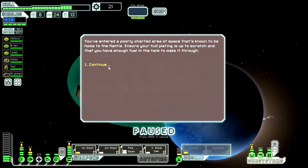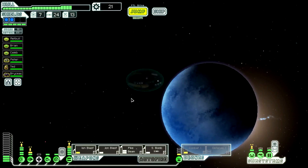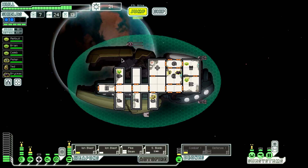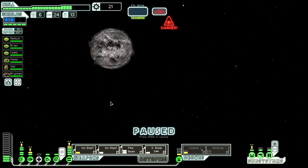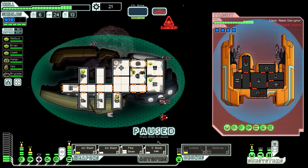Welcome back to FTL and welcome to the Mantis Homeworlds where we're sure to get a lot of hop-ons. We see our quest objective marker so we'll be sure to head there. There's a store - we'll see if I can get some scrap before going there. We've got to deal with ion blasts here.